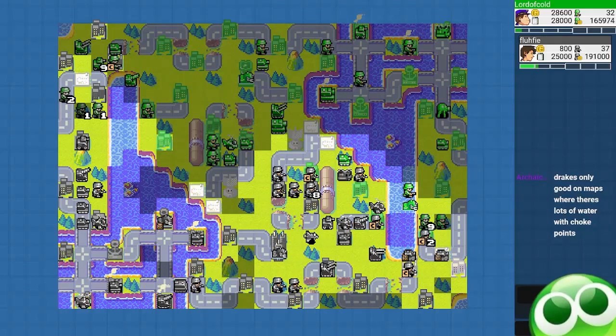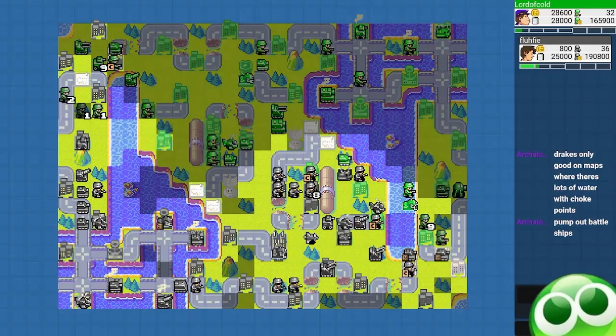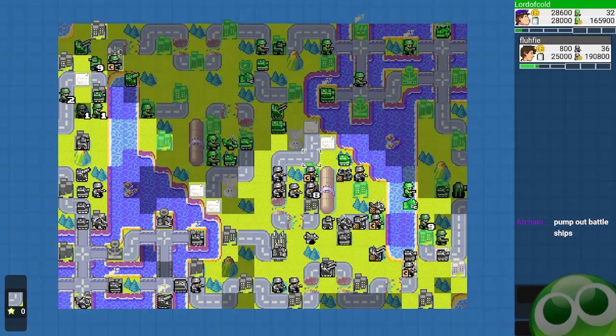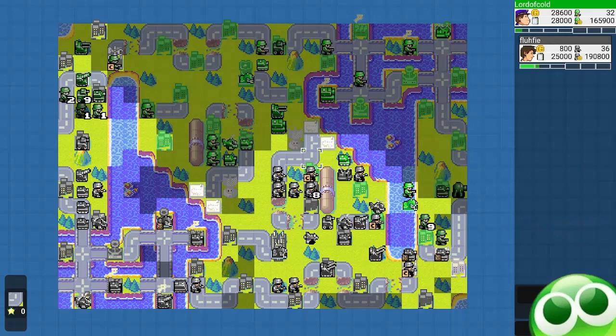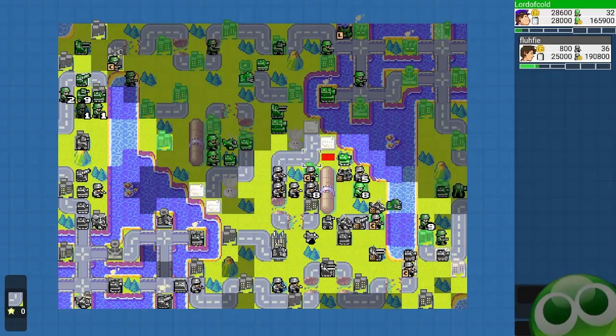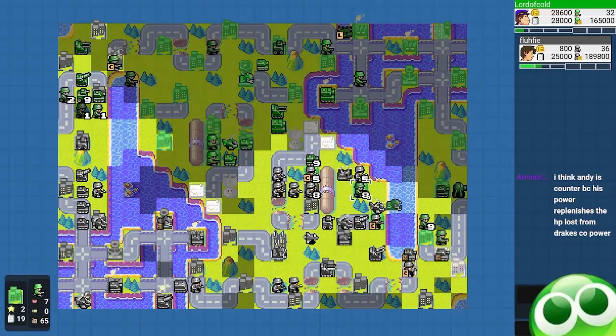I decided to pick Andy here hoping my opponent picks Drake. I don't agree with battleships on this map — my opponent does build a battleship later and you'll see how easy it is for me to counter it. Battleships in PvP are typically not viable unless on very specific maps. Still, with a battleship it does help him control this entire area down here, so it's not bad — I just think it's too easily countered on this map.